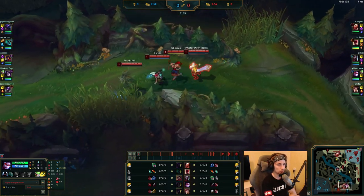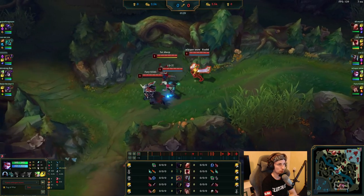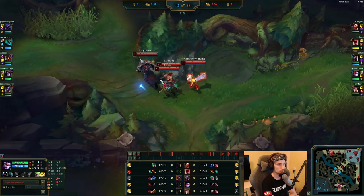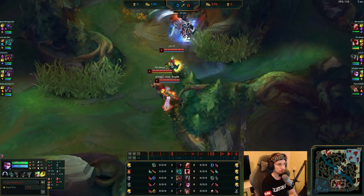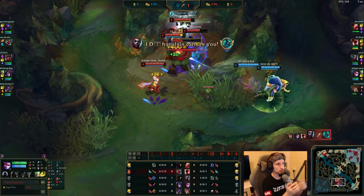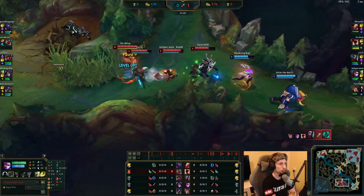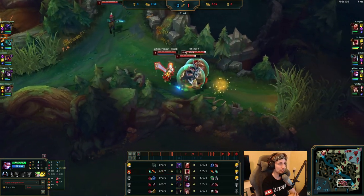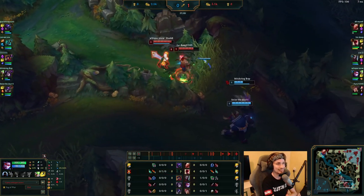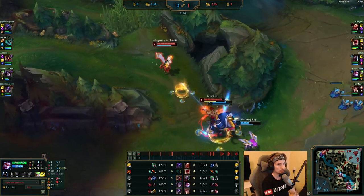He's actually starting off at level 1 with the Doran's Blade setup. It's been pretty good for these guys because Victor has already met. Now, one thing to keep in mind as a Vayne player — but also as an ADC in general — depending on the ADC you're playing, in the laning phase you want to be really careful with how you position yourself.